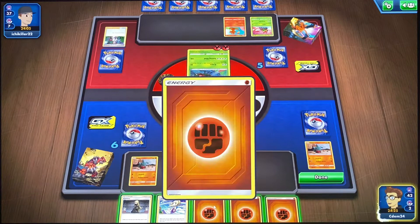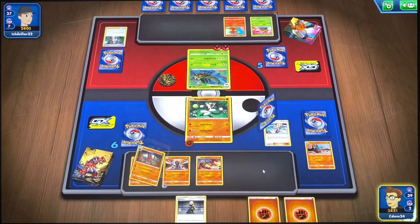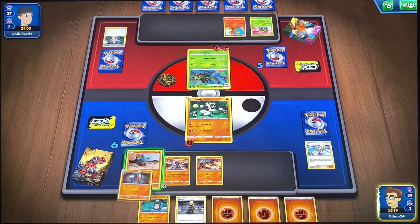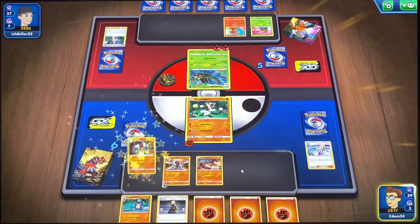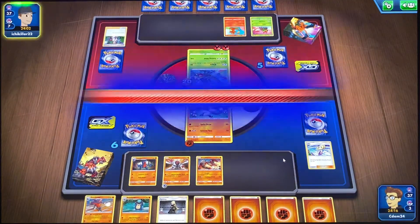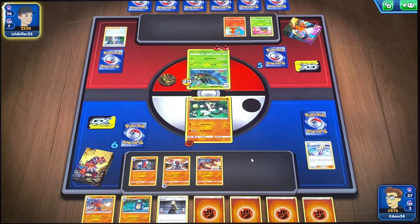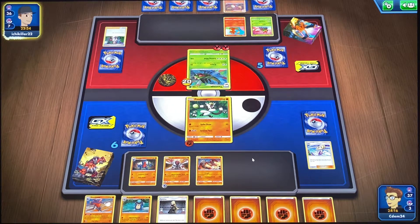We'll put Groudon on the bench, and then we'll play Lily so we can draw some more cards. Evolve our Gible, and then we'll go Spike Draw. Now we can take him out with the throw, and hopefully he does damage using the U-turn.